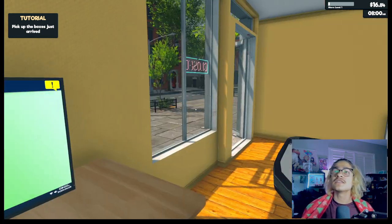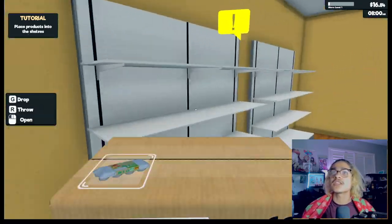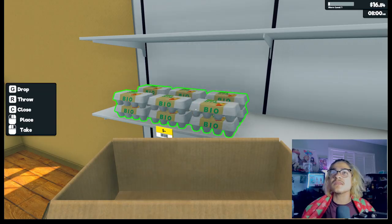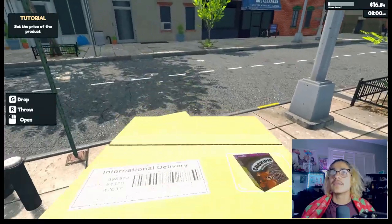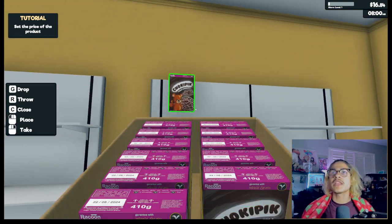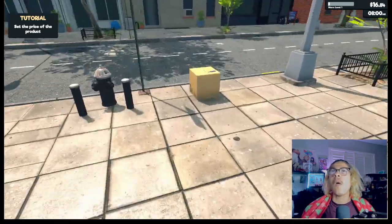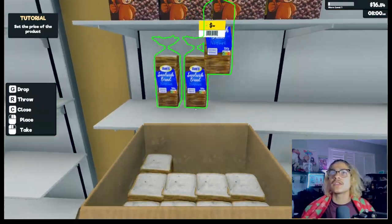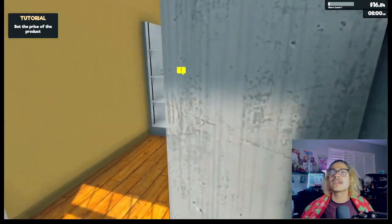Let's go and stock the shelves. Right here we'll put the eggs — let's put the eggs right there. I don't know why you have the eggs on the shelf and not in the fridge, but whatever. This is cereal — we'll put the cereal up there. We got a Chokie Pick or whatever it's called. And here's our final thing, the bread — let's put the bread right here. Let me throw this away and we gotta set prices now.